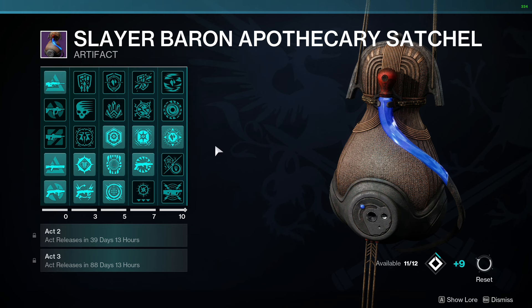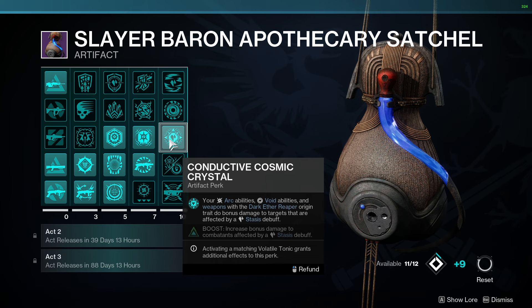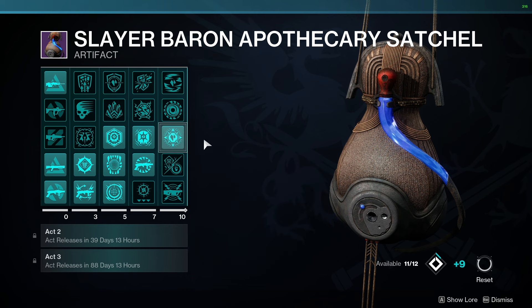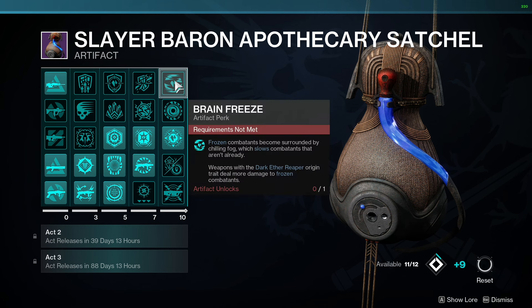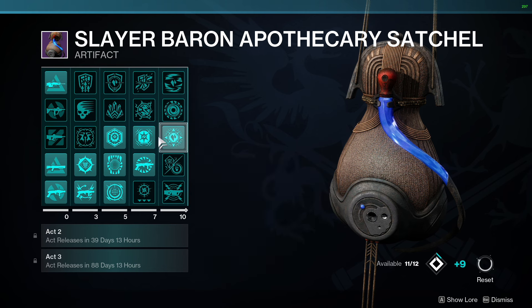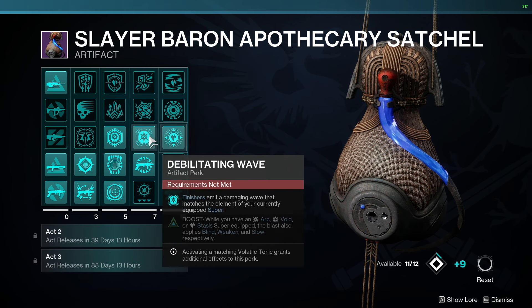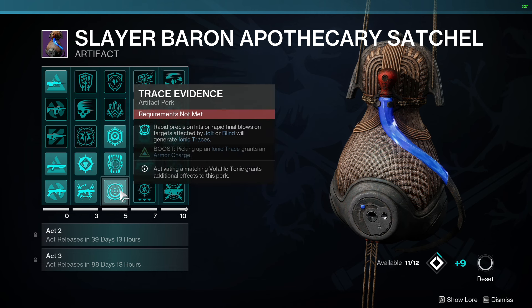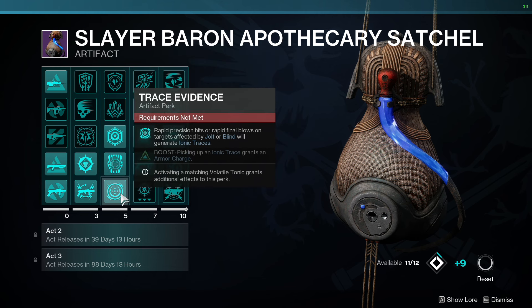A reason hunters are running Duskfield is for the artifact mod Conductive Cosmic Crystal — more damage to slowed targets with arc/void abilities and weapons with the Dark Ether Reaper origin trait. Arc abilities means Thunder Crash or the GL arsenal, and the GL has the trait, so it benefits. That's an 8% damage buff, or 10% with the tonic. If you unlock another artifact slot, Brain Freeze gives more damage to frozen targets — it's free damage if you hit them.